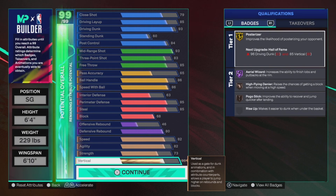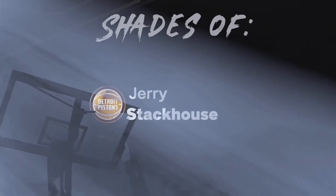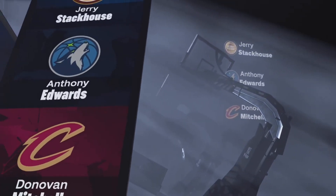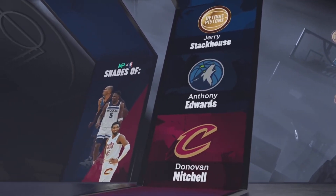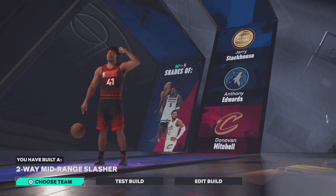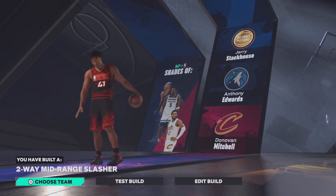And there you have it — there is the build. When we press continue, we should see a two-way mid-range slasher. Jerry Stackhouse, Anthony Edwards, Donovan Mitchell comparisons. Yep, there you have it — there is your two-way mid-range slasher. If you're enjoying this video, make sure to give it a like and a sub. Comment down below if you want a jump shot or animations video. Without further ado, let's get into some games.